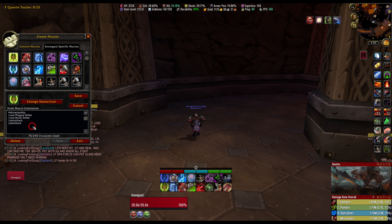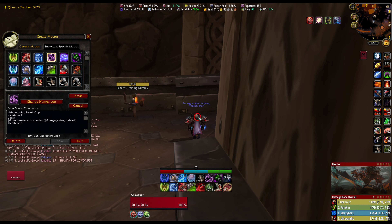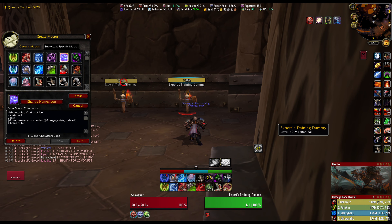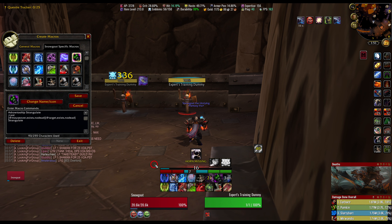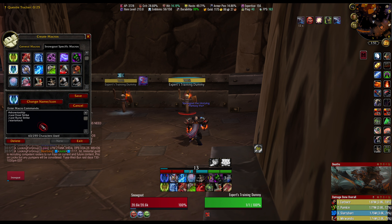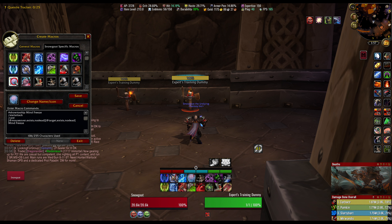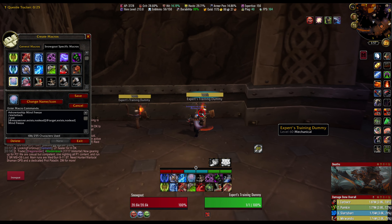For Plague Strike, Blood Strike, Icy Touch — they all have the same base macro with Start Attack and Pet Attack. Death Grip is a mouseover macro — without targeting something, I can hover my mouse over a target and Death Grip it. Chains of Ice and Strangulate are the exact same mouseover macro — I can be targeting the dummy, hover over a different target, and it'll use the ability on whatever my mouse is over.